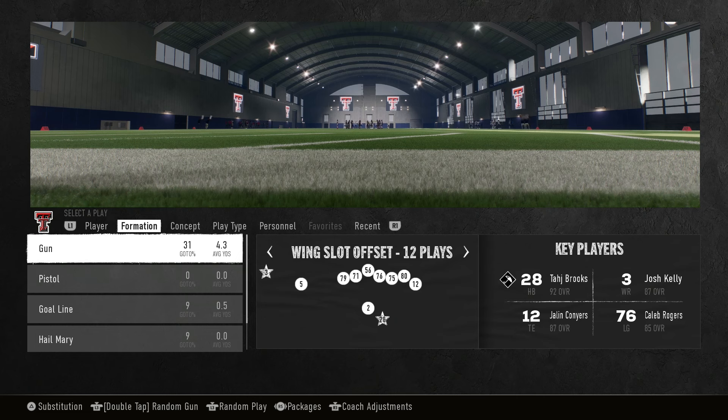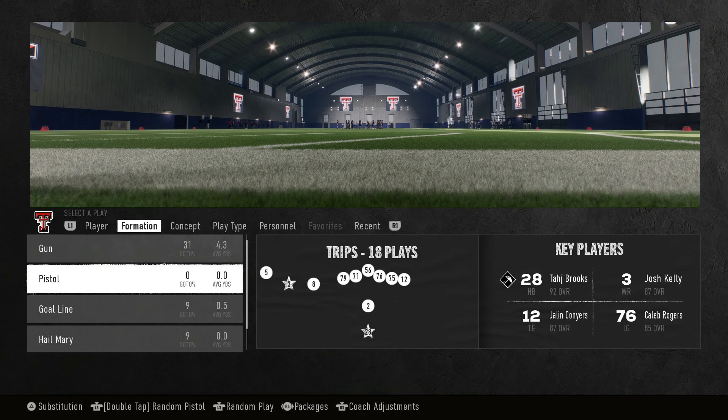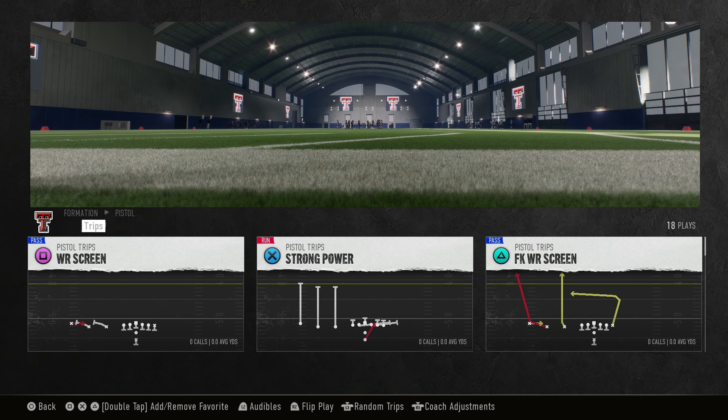This is the Air Raid playbook, so keep in mind you're going to pass the ball quite a bit, but it's got some other cool things in it as well, including different formations and personnel groupings. This playbook knows what it is — it's pretty much a shotgun-only playbook. You'll notice it's just a ton of shotgun. We got one pistol formation with 18 plays in it.